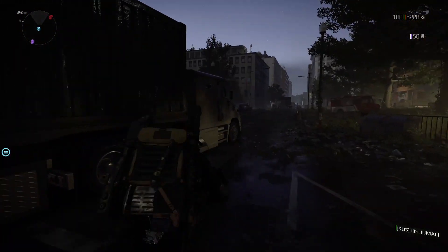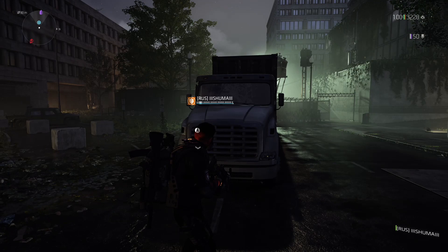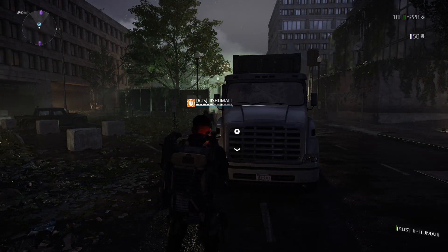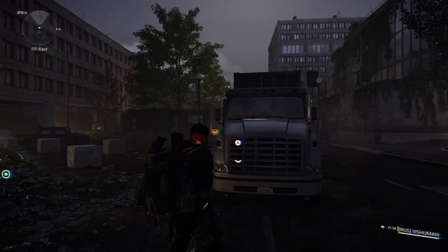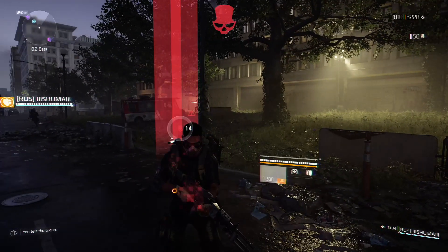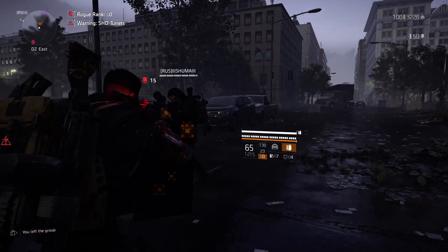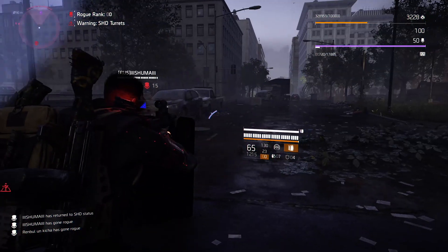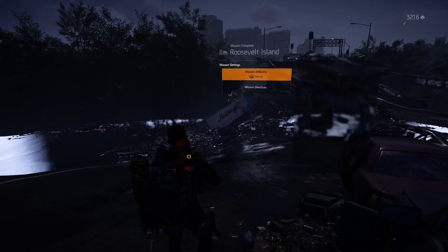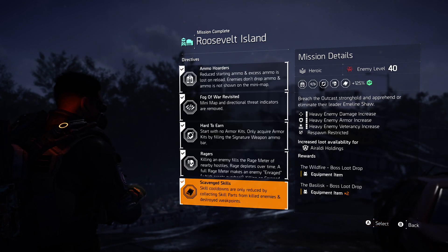Meanwhile, get out of your checkpoint, go to the open world near the checkpoint, and do the same thing. Throw your shields at each other with Vanguard talent on your friend's chest piece, fast travel to the safe house, then from the safe house back to your friend, and enter the checkpoint. If there is no reload or transfer, you can easily get into the Dark Zone with this glitch.